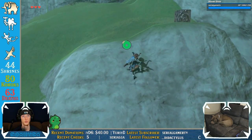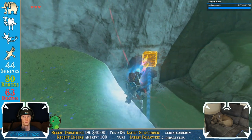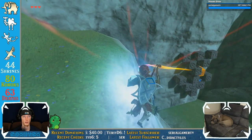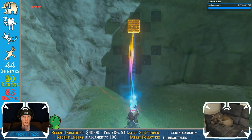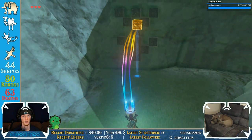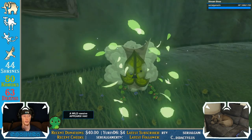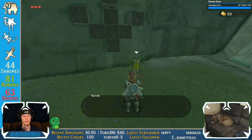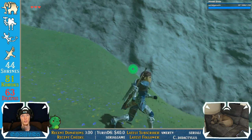Alright, maybe we'll just climb this wall. What's that? A Korok! Can I catch — do that? Can I squish it far enough? Get in there! Alright, fall off the mountain — there we go, give me that. Korok friend, yeah, what's up buddy?